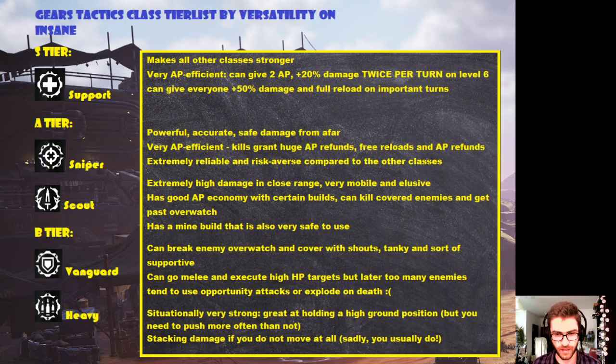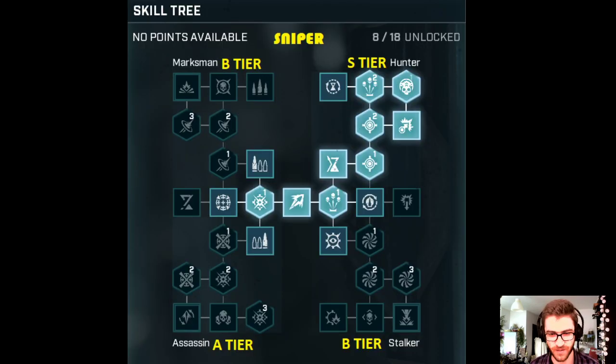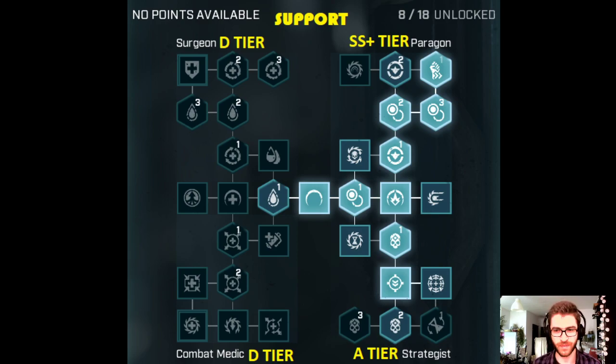Support has one really strong, reliable build — the Paragon build. This is SS plus tier; the strongest setup of skills in the game overall. Strategist is actually weak on its own, but it has this very useful ability that allows you to reset your cooldowns. However, there's no point resetting your cooldowns when you don't have any useful skills on yourself. You should probably go Paragon first, and then at level 6 you can reach Strategist — this should be your optimal build. We're also disregarding Combat Medic and Surgeon because they're healing classes, and healing is useless on insane because if you get shot once, you're mostly just dead.